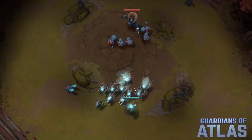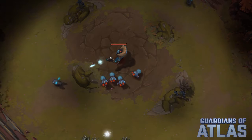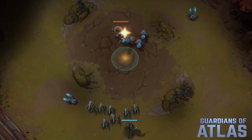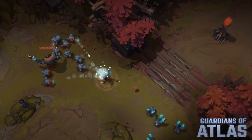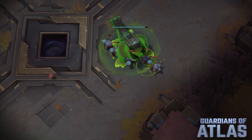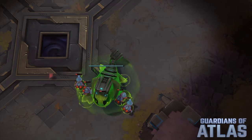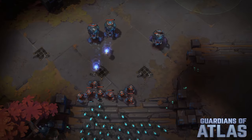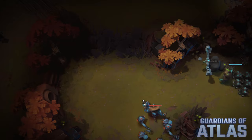To overpower their opponents, players must battle over control of critical resources: energy and bio shards. These resources are trapped within neutral creatures and enemy structures. Gathering resources will unlock a swell of tech options, allowing players to construct increasingly powerful armies.